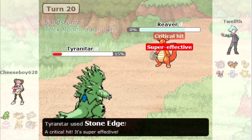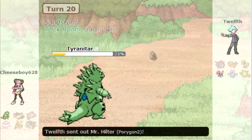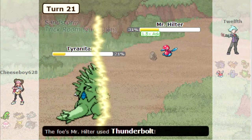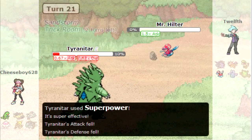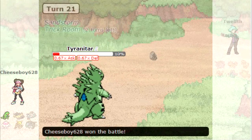T-Tar is my only guy left. I go for the Stone Edge - he said GG a while ago but I'm still going. Now it's just me versus P2. This is insane - I don't know what's going to happen. He goes for the Thunderbolt, I live, and then I kill him with the Superpower. T-Tar did a tremendous amount of work for a narrow win - 1-0 victory!